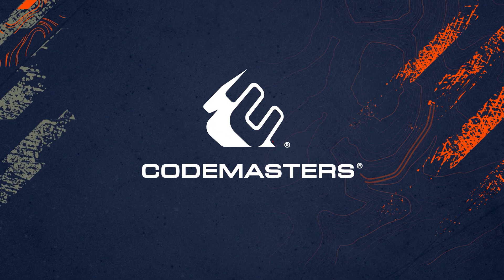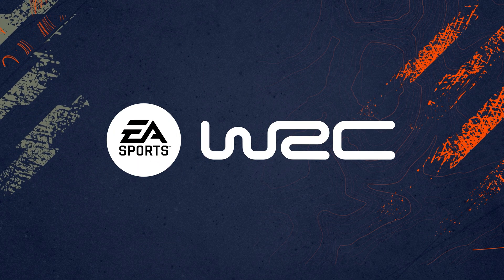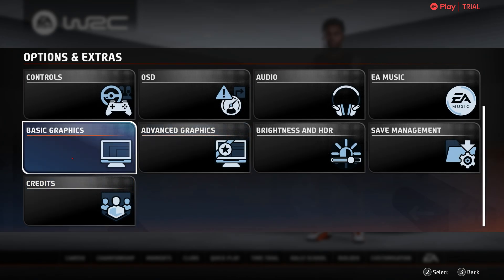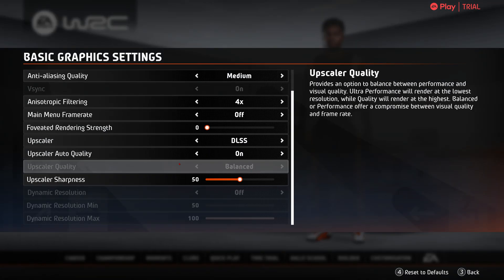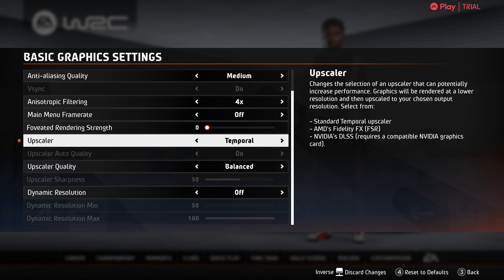Then start the game. Within the game, there is only one setting so far that it seems you have to change. Once you've gone through the legal disclaimer and you've enabled VR, head to your basic graphics settings. There is only one option that you need to change: go to your Upscaler and if you have Temporal selected, either turn it off or select another option.